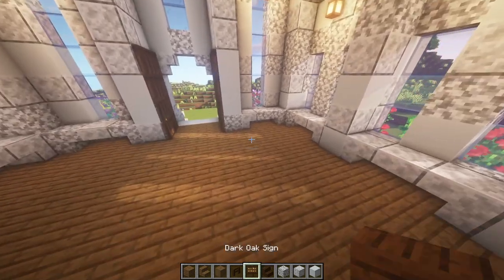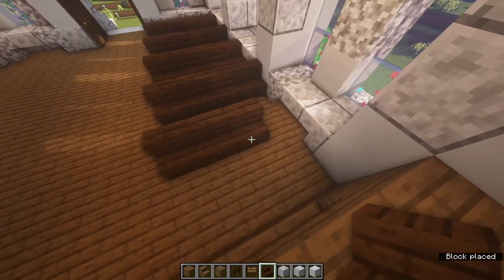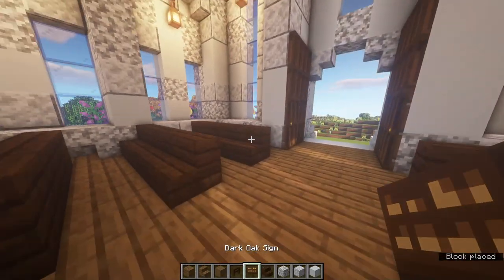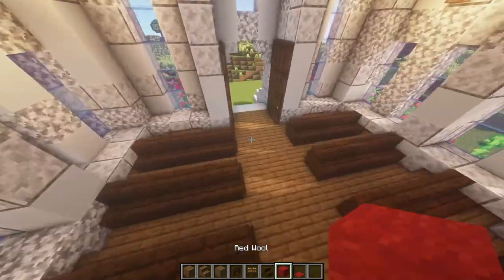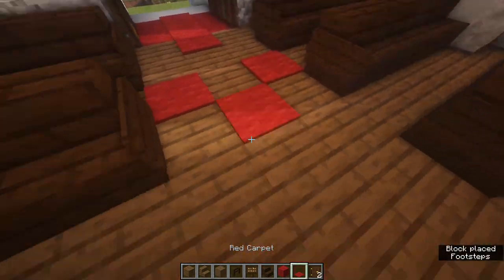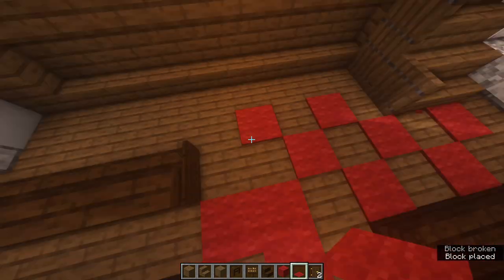To do the seats, get some dark oak stairs and some signs. Starting one from the back, place four across, leave a gap, then another four. Do that all the way up until just in front of the stage, then do the same on this side with one less in front of the stairs. Place a sign on each side of the seats. Next, add a carpet going down the middle - get some red wool and red carpet. Place red wool underneath where fences block the floor, replace the doors, and scatter carpet around. Curve the rug toward the staircase and fill in other spots with wool.